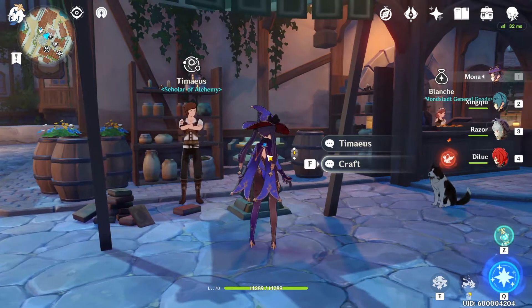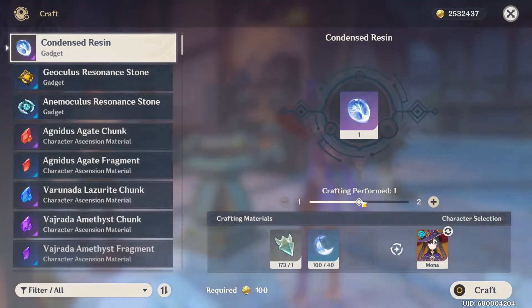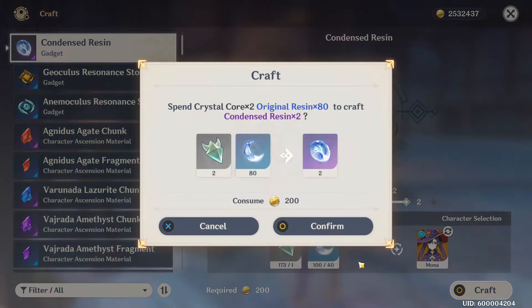Here's how you do it: go to Craft. Make sure you haven't hit the cap for Condensed Resin, otherwise the game won't let you craft it. In this case I'm going to craft two here, spending two Crystal Cores and 80 resin.